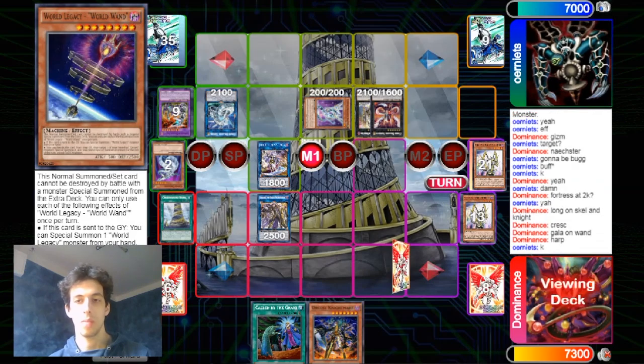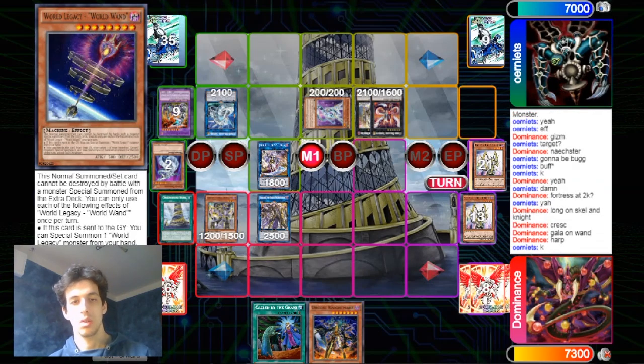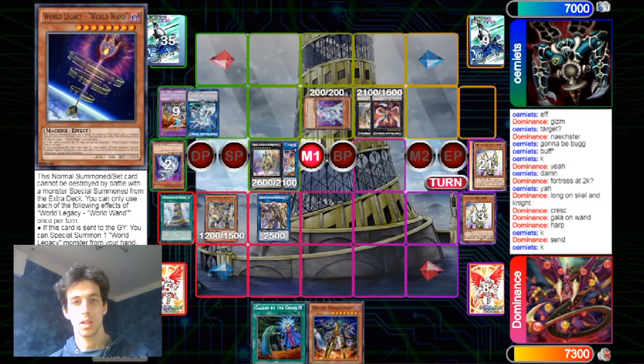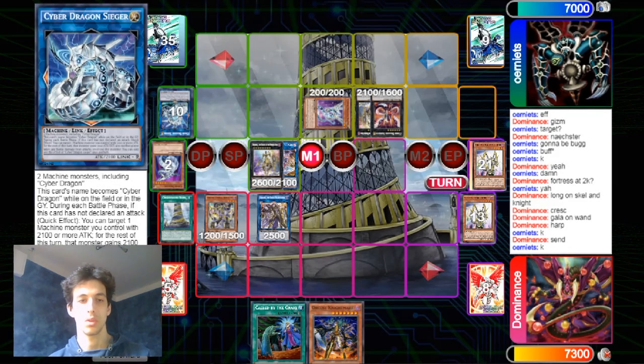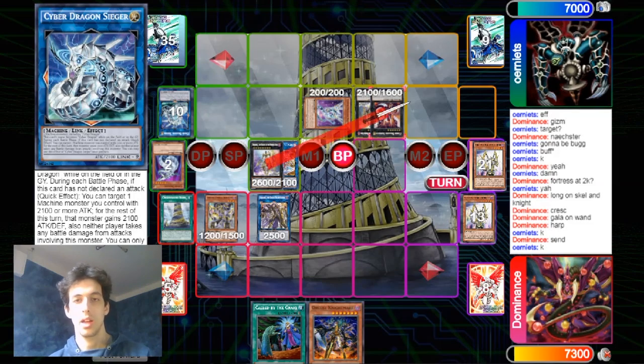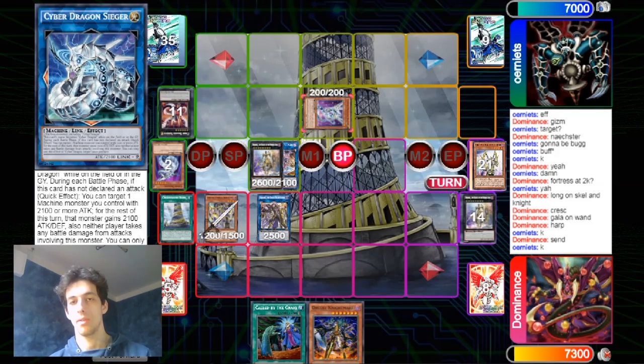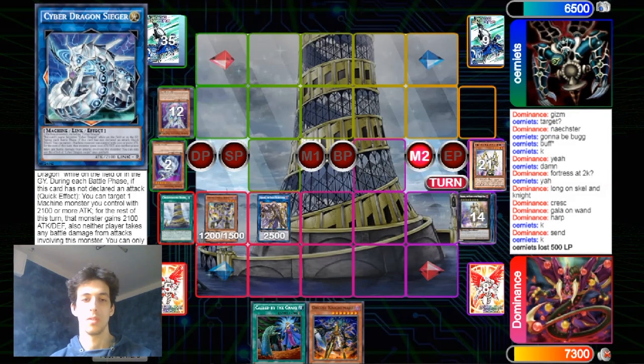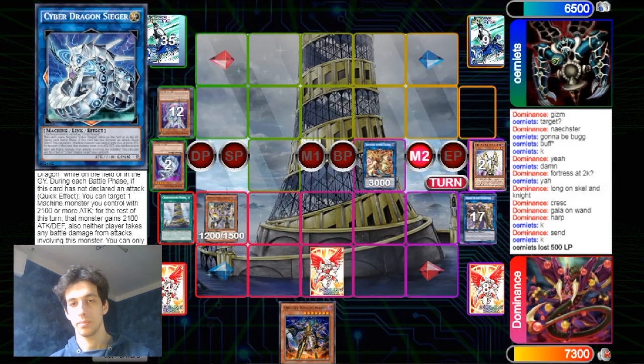Now you can go into Galatea, shuffle back your stuff, set something, then go into Dingirsu and run over everything. Heart Power gets activated, you also get Cymbal Skeleton on field. Dingirsu sends the Saigar — it has a boost effect, that's pretty good — and now you can just attack into everything. You can also go into a Bomber play, which is pretty good with the Cymbal Skeleton on field. You also get to set Called by the Grave. I think this game is pretty much over.